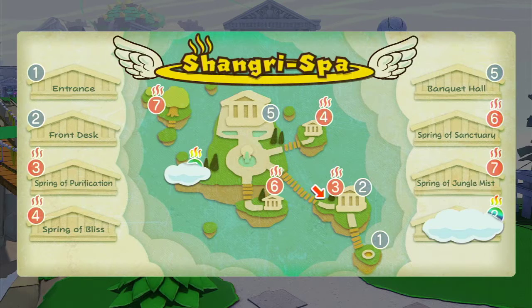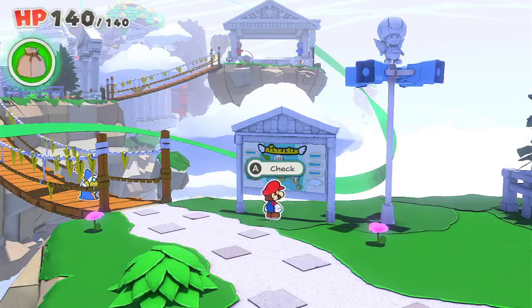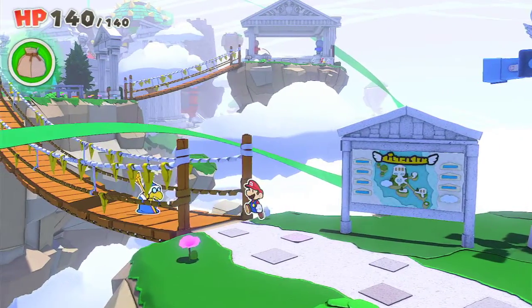I just want to see where we are. One — entrance. Two — front desk. Three — spring of purification, we just were in that. So the red are the springs, and the blue is like the places to go, and eight is like blocked off. The spring of bliss, spring of sanctuary, spring of jungle mist, and eight I have no idea. Hey Kamek, I'm following you — where should we go? This place is massive.